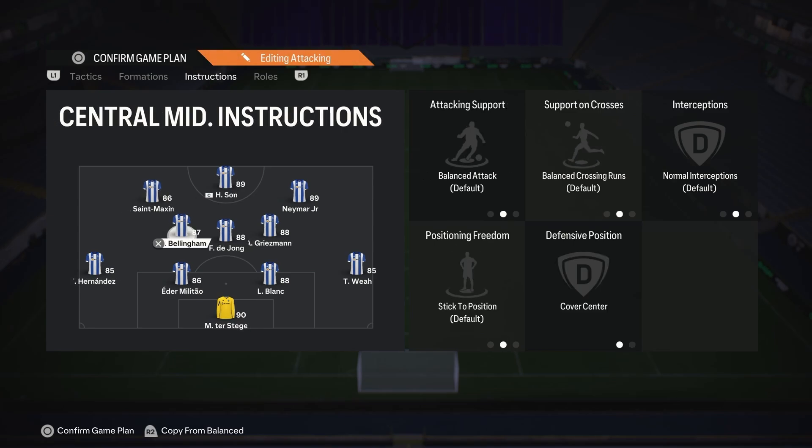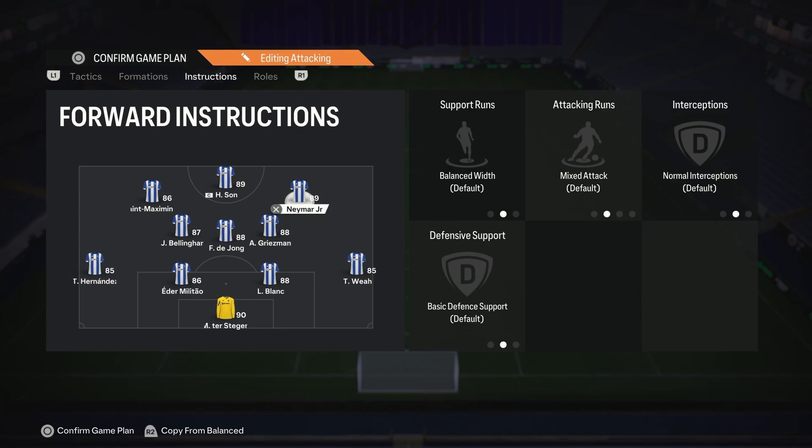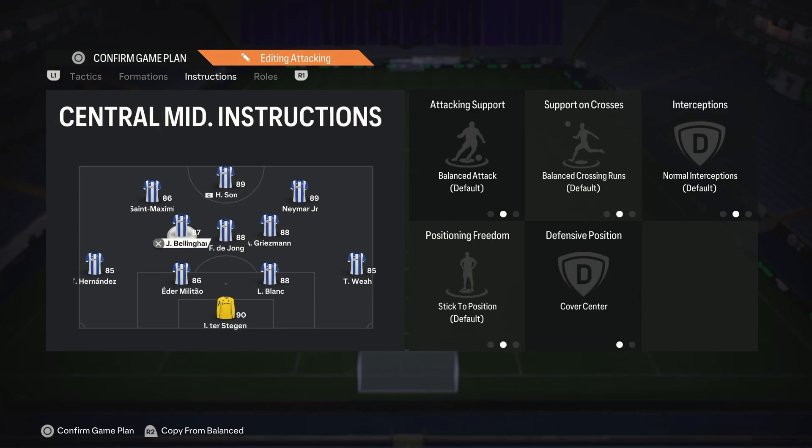At the left center mid, have him on cover center and that's it. The middle center mid is also on cover center and stay back while attacking. Then your right center mid is on cover wing. So basically what happens is the team defends in a 4-4-2 - when you lose the ball Neymar and Son stay up top, Griezmann covers the wing, and St. Max drops next to Bellingham. The 4-4-2 is probably the best defensive formation in the game.